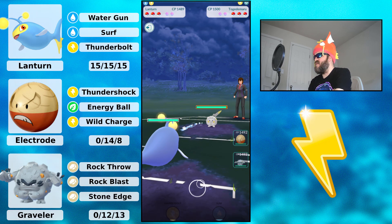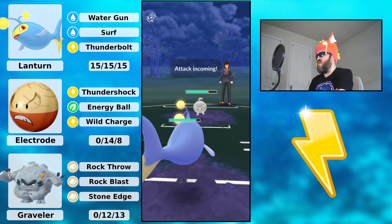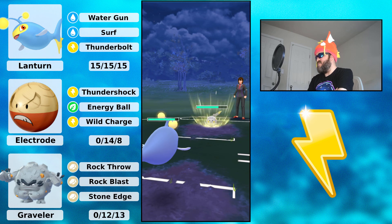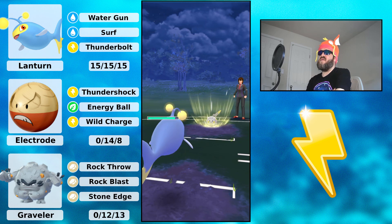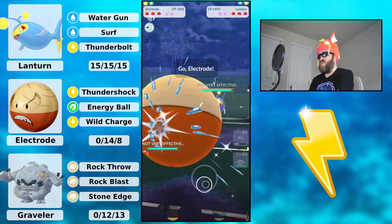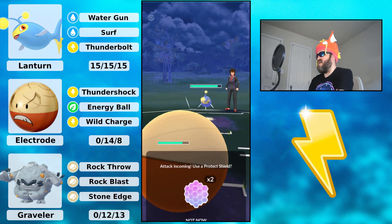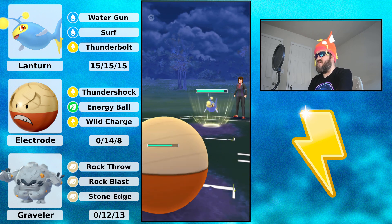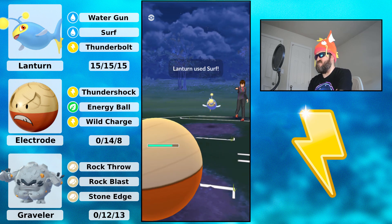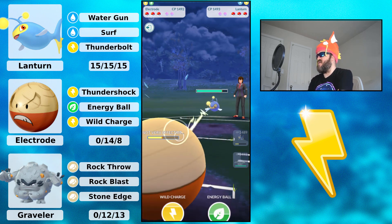We have Lantern with Hisuian Electrode and Alolan Graveler in the back. This team is a solid team. You're going to see a lot of the same Pokémon — Lantern, Hisuian Electrode, Graveler — over and over again because they're really good and really strong.